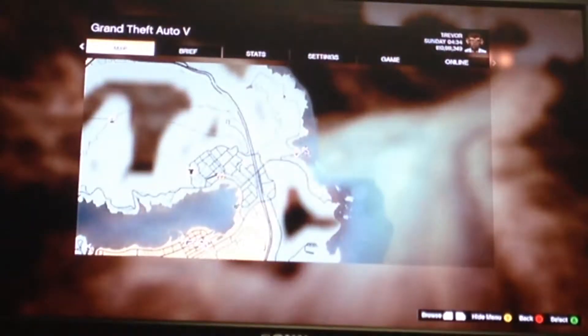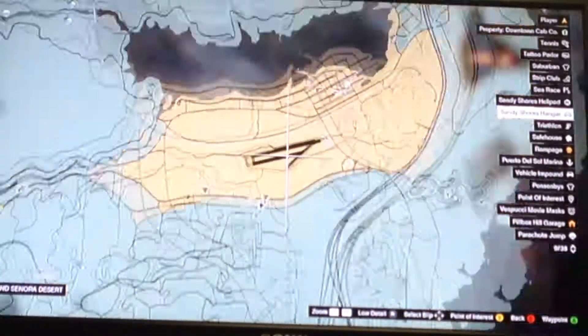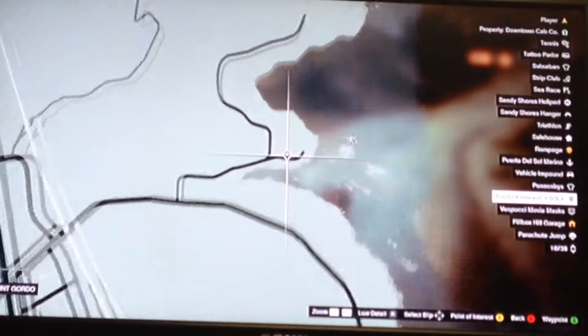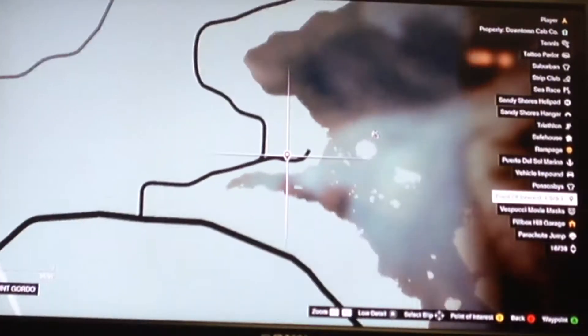So guys, go into your map. Then you're by that area around your reserve field, and then you're gonna go over — right there is where you want to put your point of interest.